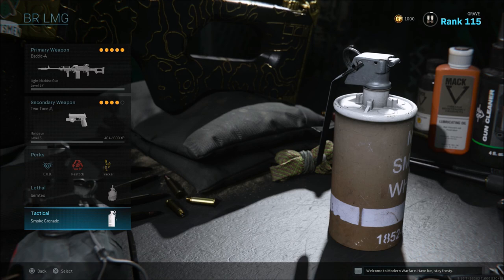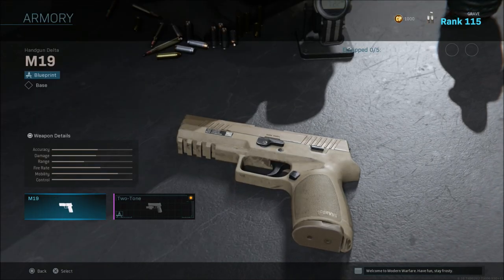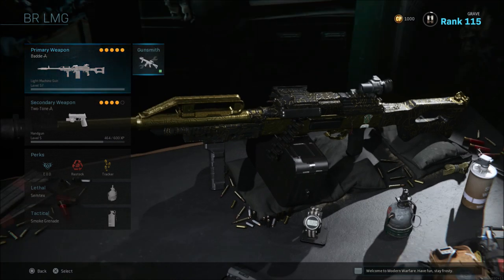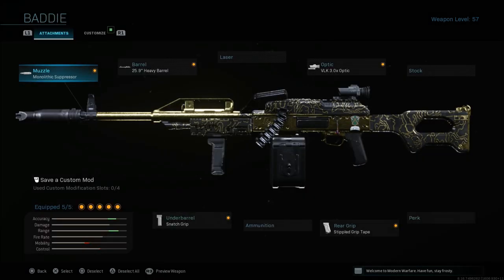I can be kind of a support player — throw out smokes for my team if we need to push or fall back. For the pistol I'm using the M19 two-tone version from the armory, but you can use whatever pistol you prefer. For the weapon I'm using the PKM with the monolithic suppressor, the heavy barrel, the 3.0 optic, the stippled grip tape, and the snatch grip. The monolithic suppressor gives sound suppression and damage range, and I feel suppressors in Warzone are great because they keep you off the radar.